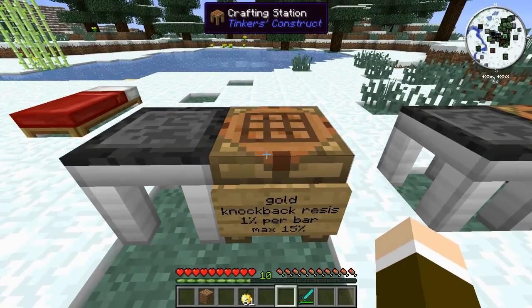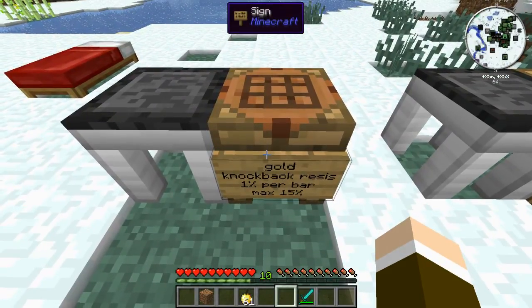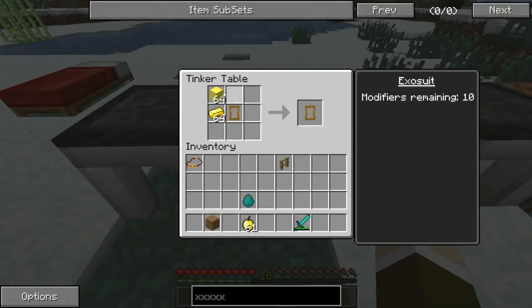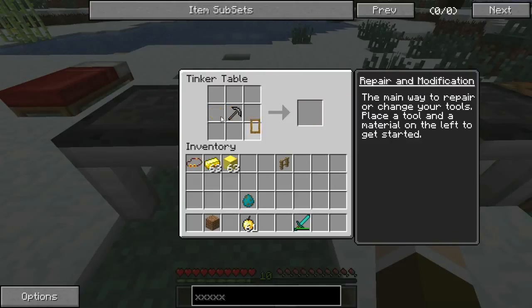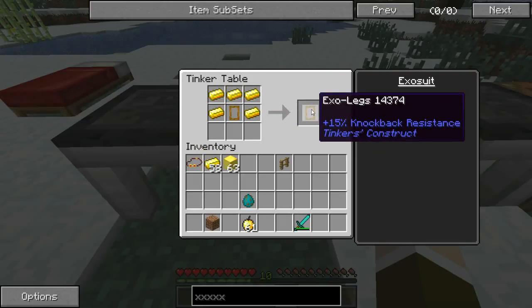For example, gold adds knockback resistance. Each bar of gold will add 1% knockback resistance and each bar will eat into two modification slots. So one bar leaves you with 28 slots left and adds 1%. You can use blocks of gold and it will take up 10 slots, leaving you with 10 more, giving you 10%. And you can fill in the rest with single ingots to give you a total of 15%.